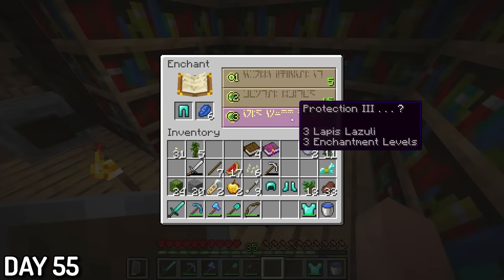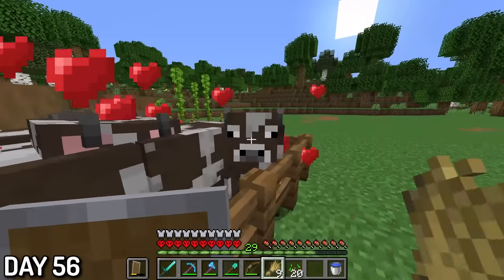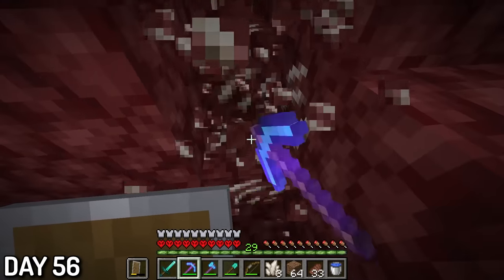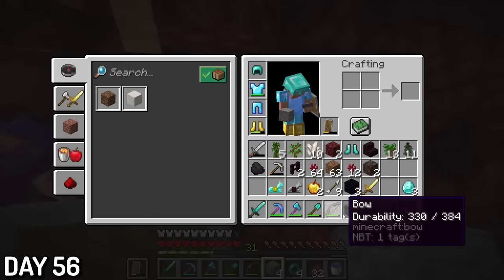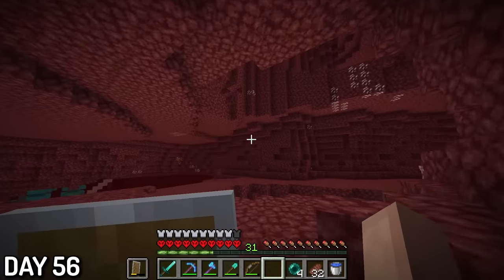I then enchanted some of the armor and got Protection 3 on the chestplate and leggings. Day 56, I genuinely forgot that I had a cow farm, so I decided to breed them. I also went to the nether to get some quartz and traded with a piglin, who gave me 4 enderpearls, which meant I could go to the stronghold very, very soon.